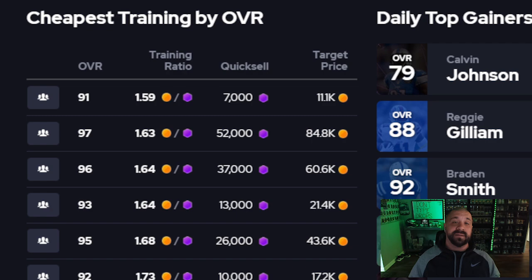For a training update, here are the cheapest rates right now. Be careful though — those 99s from Rookie Premiere that people are building, I would not be surprised if you see a lot of those quick-sold because people are trying to complete the Rookie Premiere sets to get tokens for next year's game and don't really care about 99-overalls for this year. That could cause a shake-up in training prices.